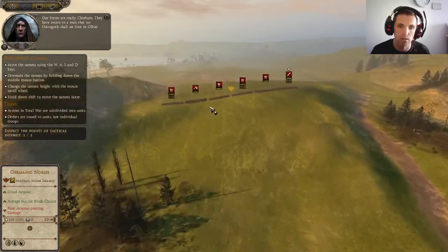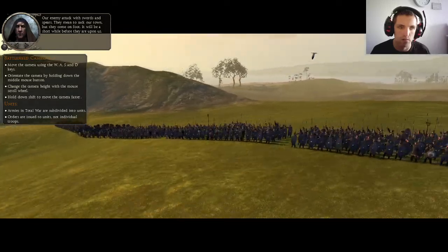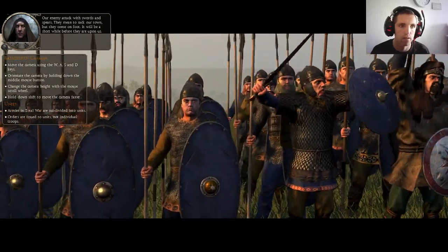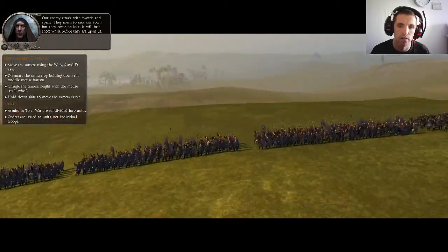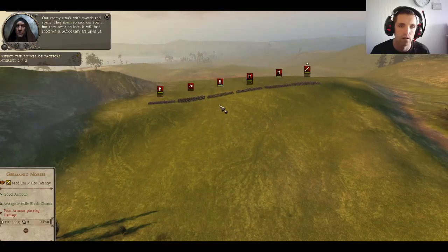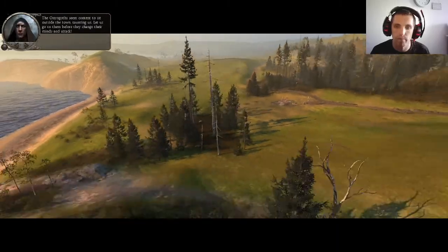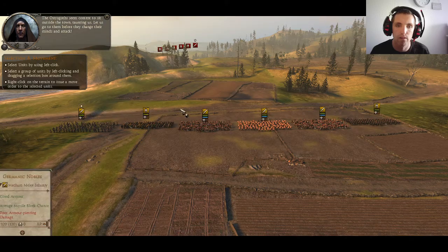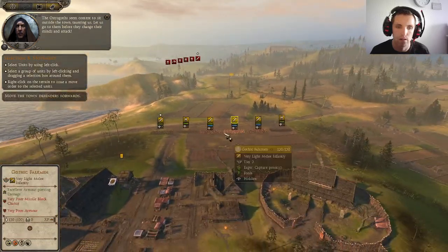These are our enemies — they attack with swords and spears and mean to sack our town, but they come on foot so it will be a short while before they are upon us. The Ostrogoths seem content to sit outside the town taunting us — let us go to them before they change their minds and attack.